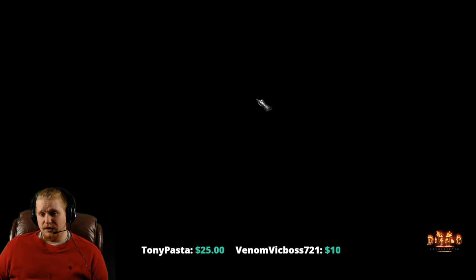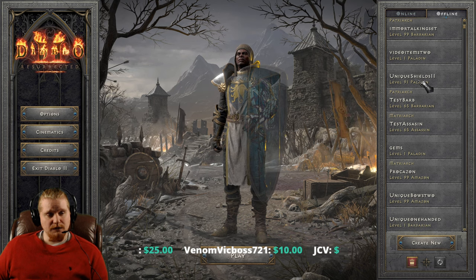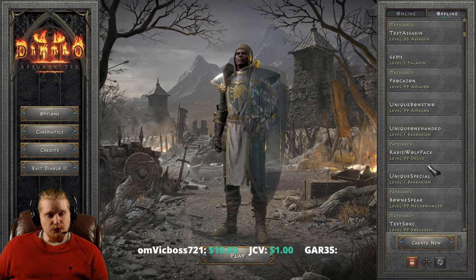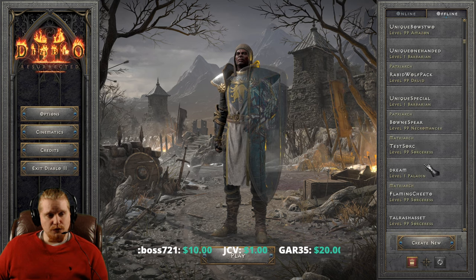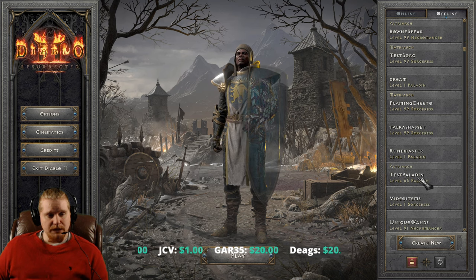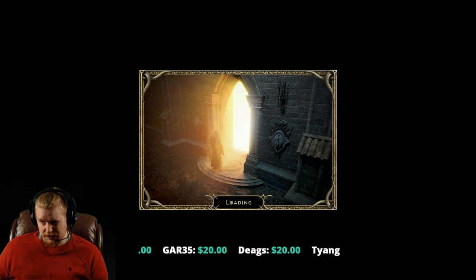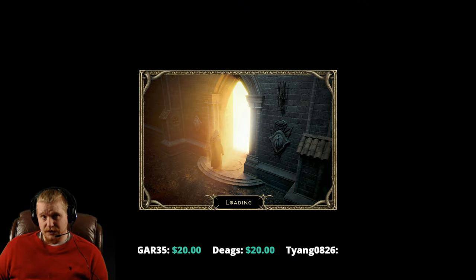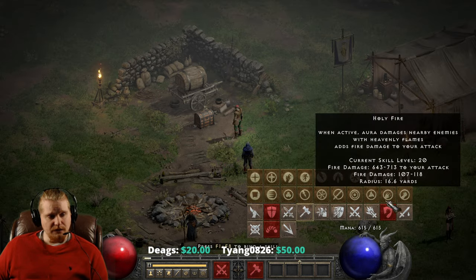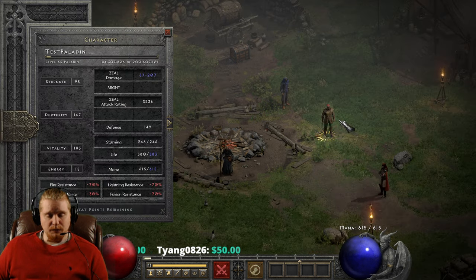Let's go over to a character that I know has a higher level of this, which I believe is my test paladin. I'm pretty sure he has level 20 Might, which if I remember correctly is 200%, which is closer to what the Ghoulhides are when they are in their optimal form. So yes, 230% — this is going to be a little bit better, even, than the Ghoulhides are applying.